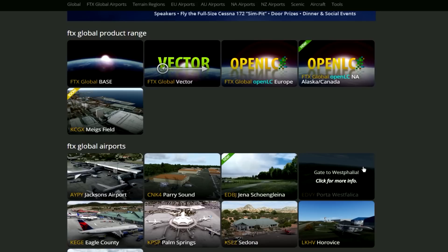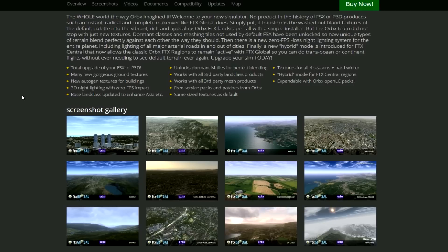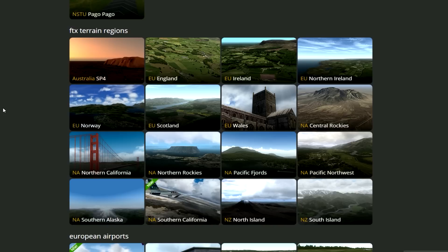One product I would recommend getting is the FTX Global Base. There are many reasons for this — one main reason is that it has zero FPS loss, meaning it blends in new textures, ground textures, and lights overnight, and has four different seasonal weather patterns for each different scenery and landscape, but you still get the exact same frame rate you would with the default FSX scenery. That is very appealing for people running on low-end as well as high-end systems.